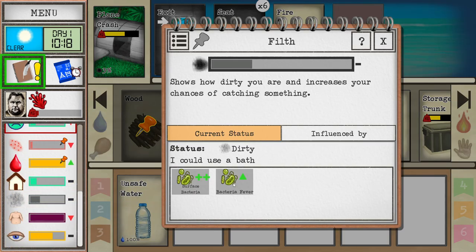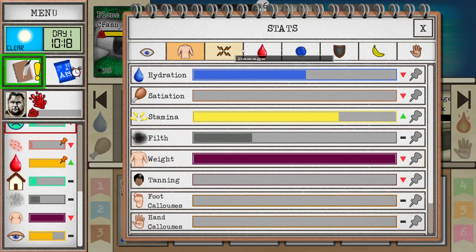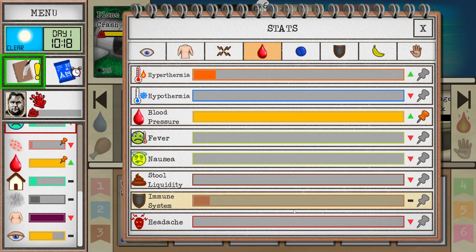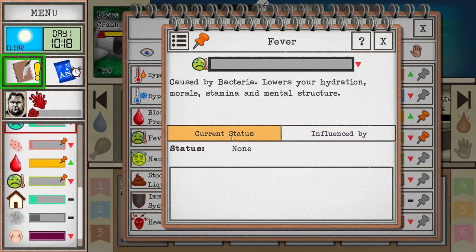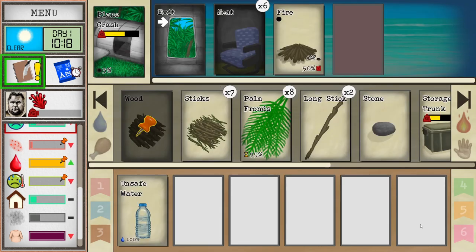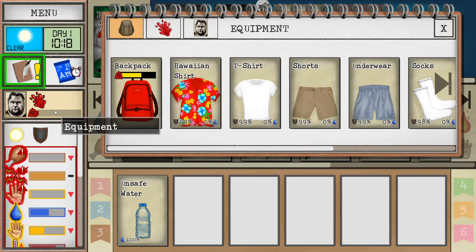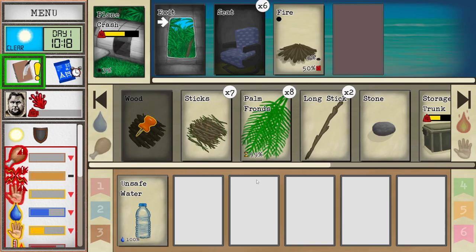We're a little bit dirty, not super dirty, so it's okay. You can see the bacteria fever going up here. You can see the fever in the internal stats. You want to keep this thing down by keeping the bacteria down, but I don't think you can track your bacteria, so it's going to be a little bit of guesswork. Right now there is no reason to have bacteria because our wounds are covered — they have a little bit of bacteria on them, but nothing super crazy.